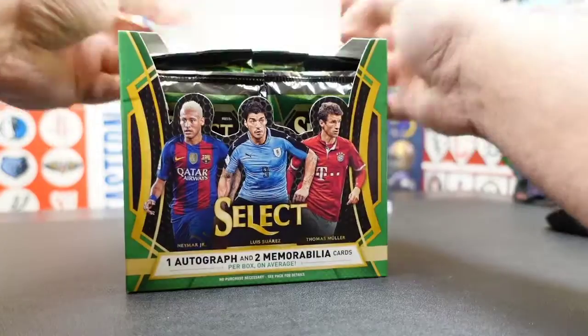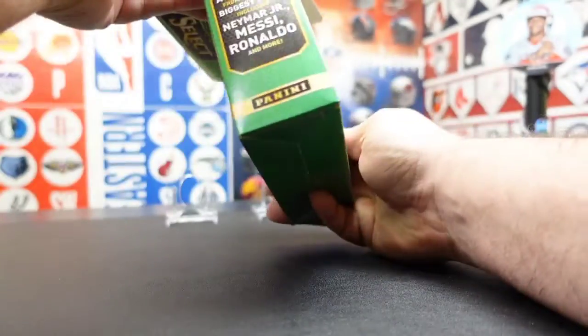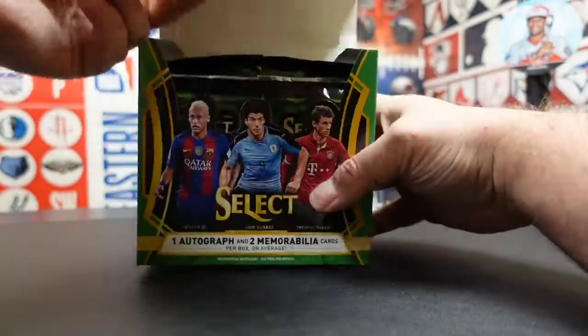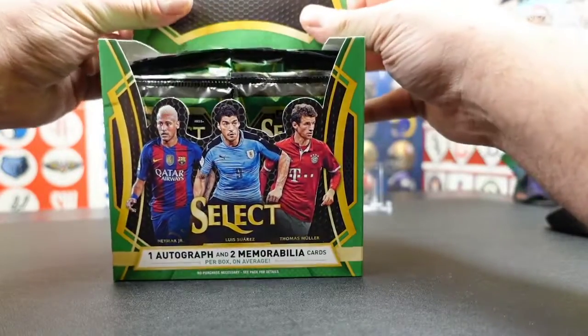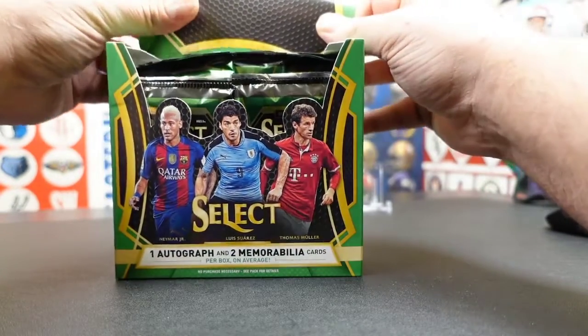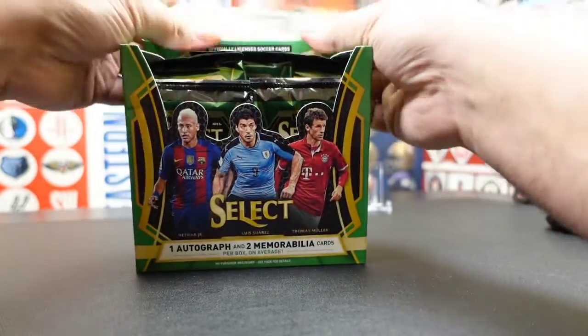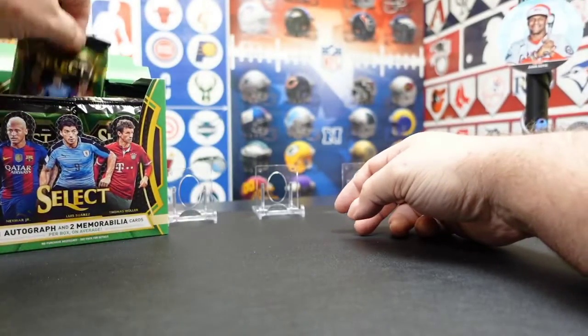Let's see what year this is. I forgot already. This is like 16-17 or 17-18. But this is the right year for Pulisic's rookie card. Picked this up on eBay for like $650, I think. The seller had good feedback, so I'm not too worried. Let's hop into this and see how we do.